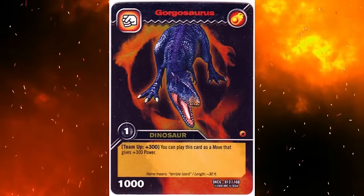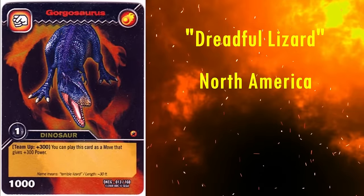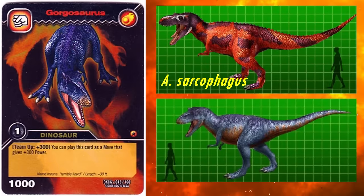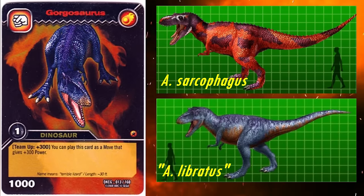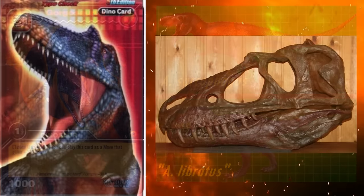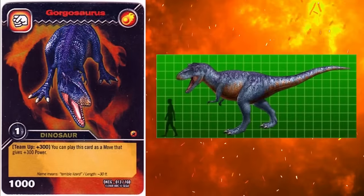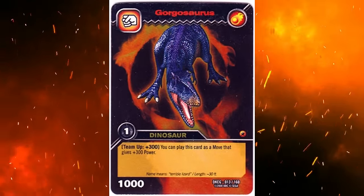Next we have Gorgosaurus. Its name means dreadful lizard, and it lived in North America roughly 75 million years ago. It was closely related to Albertosaurus, so much so that some researchers consider it to be a species of Albertosaurus, A. libratus. However, most studies have found it to be distinct. Its head also looks spot on to the skull material, with the small horns just in front of the eyes. The body proportions look superb, and it too is excellent.